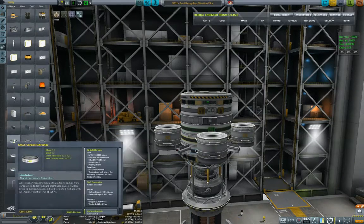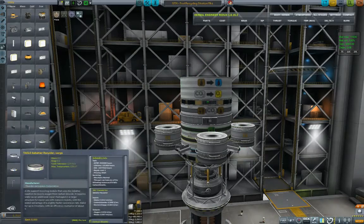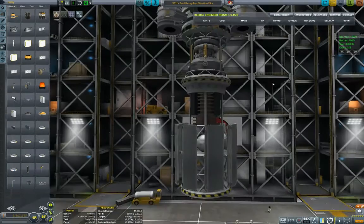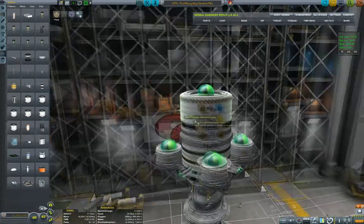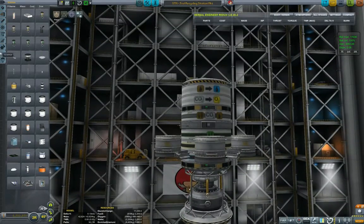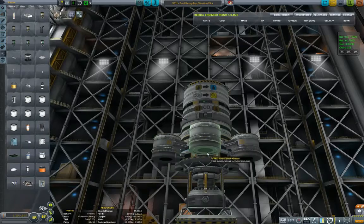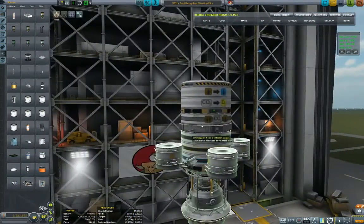I'm also putting some RTGs for basic power generation even when the main reactor is shut down. Now I'm putting the water purifier and air filter - or recycler - from tech life support. Then I want to put two remote guidance units. I'm thinking whether to put two, four, or six - I think I'll stick with four.